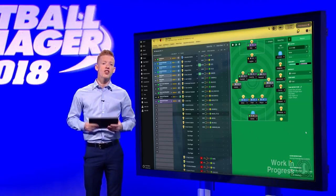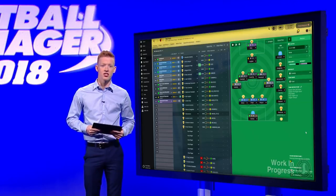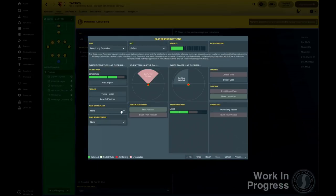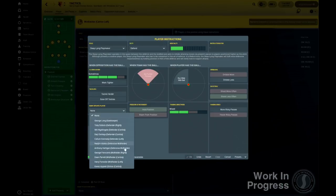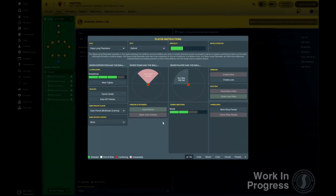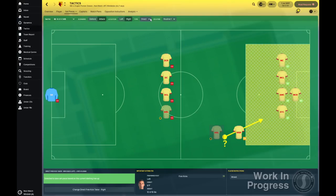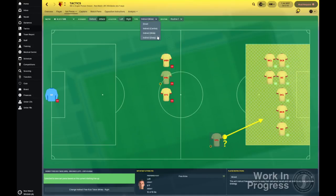There are a host of new player and team instructions. You can ask your team to look for the underlap in the final third, while in the player instructions menu you can instruct players to mark a specific position and ask central players to run wide with the ball. There's a new player preferred move this year too, as you can ask defenders to bring the ball out of defence. And there are more choices with free kicks in the set piece creator, with the ability to set different free kicks based on where the free kick is being taken from.